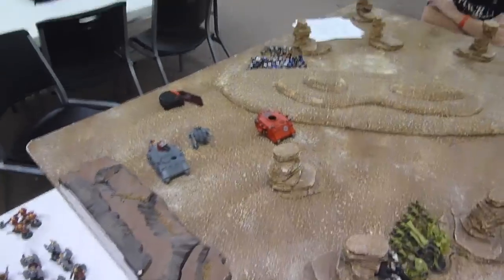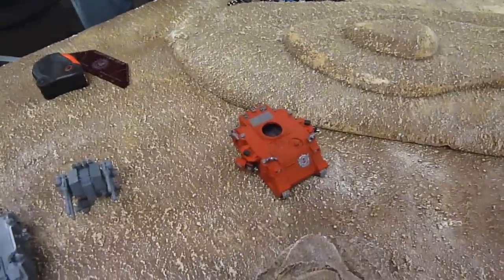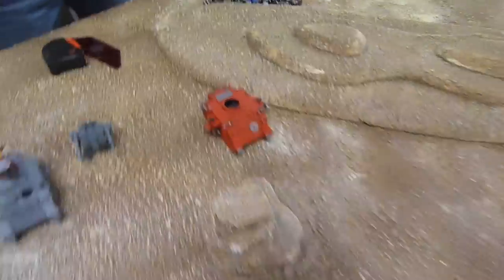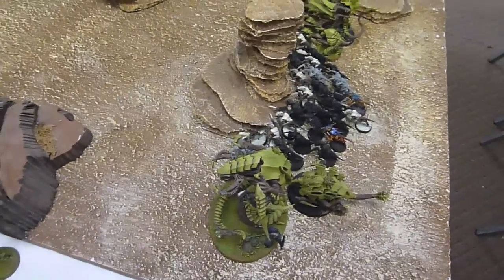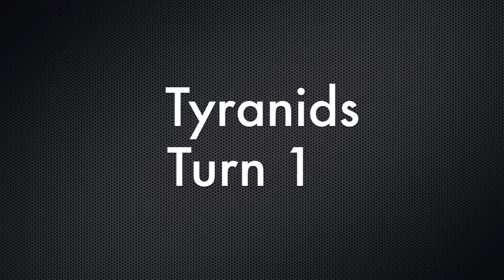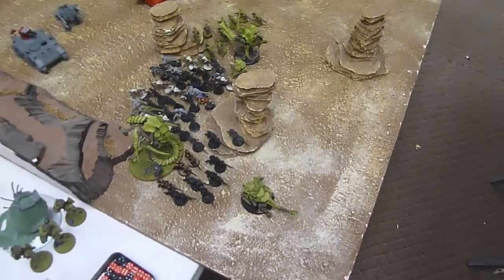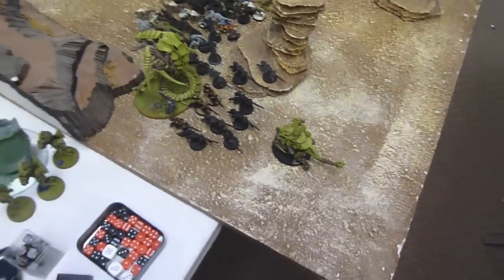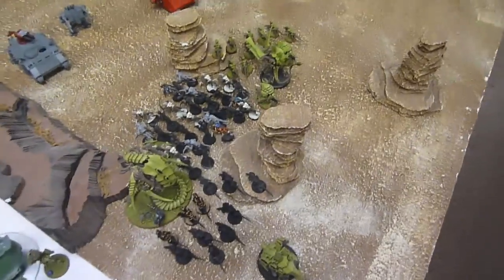End of Blood Angels' first turn. The random event happened and actually took out the turret on that predator. He knocked off a couple of wounds on my Trigon — I think two of them — from combined shooting. End of Tyranid turn one: basically just moved everything up. My Tervigon spawned eleven Gaunts and rolled double fives, so she's done spawning. Everything just kind of ran up and put some pressure on the Blood Angels, because they'll be deep striking in a little bit this turn.